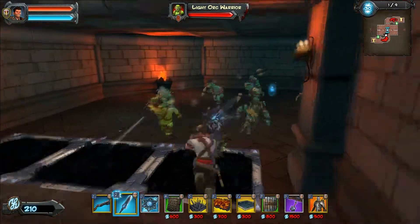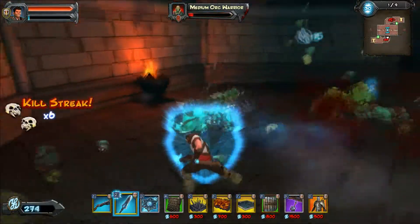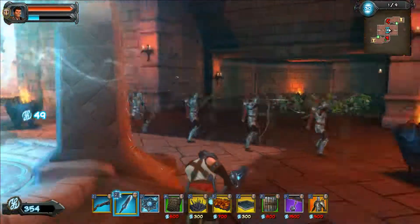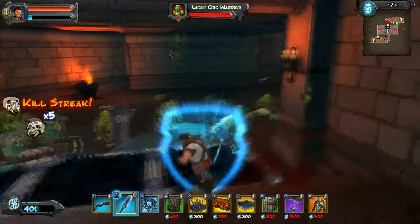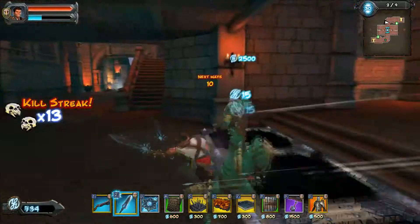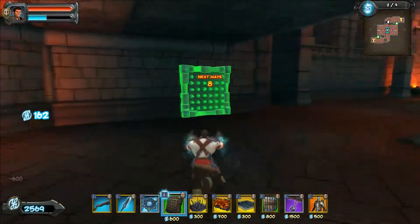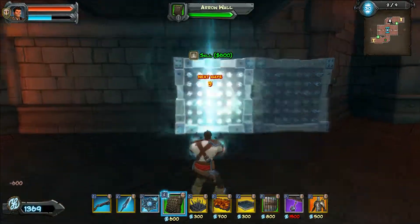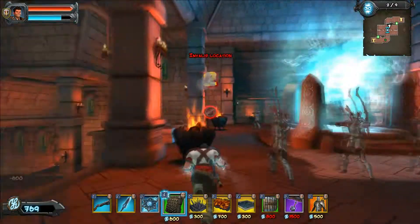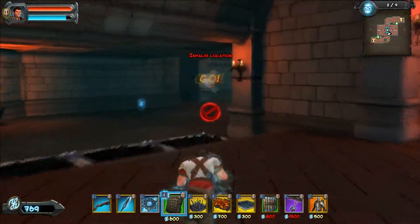My Archer strategy is still nice and simple, to the point. And still no real need for the Healing Trinket, because the Rift is right there. And this way, Orcs are weakened by the time they get to my Archers.